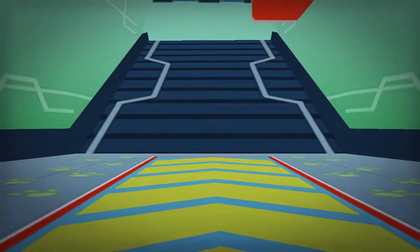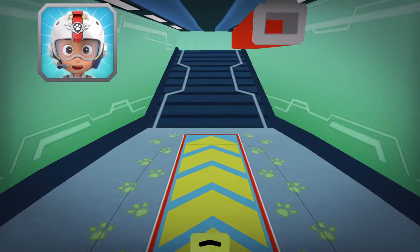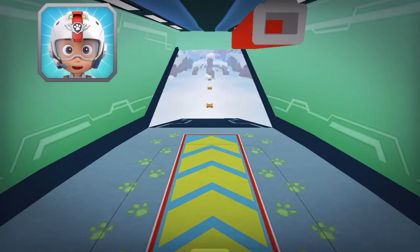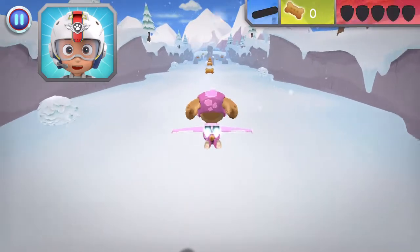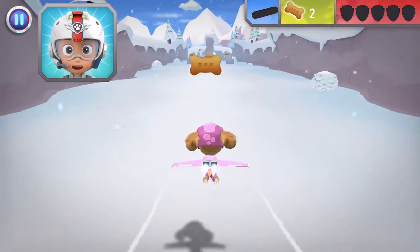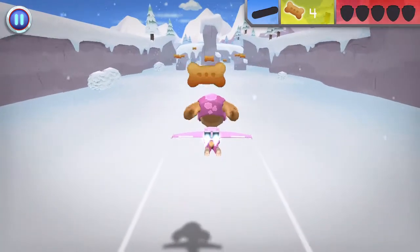Let's take to the sky! Alright! Let's test those flight skills, pups! Zuma needs another log to make a raft. When you see a wooden log, fly towards it to collect it. This pup's gotta fly!